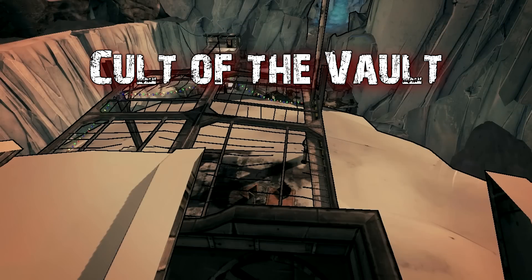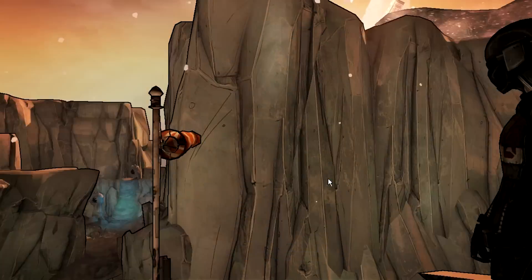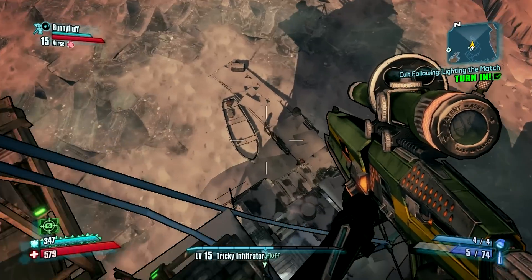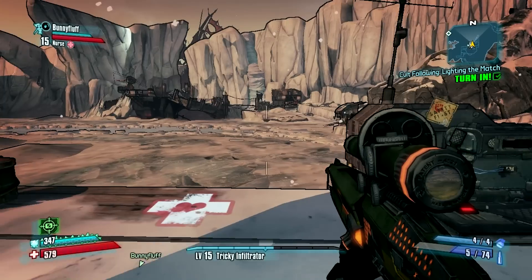The first symbol is on the top of the bandit encampment found here — it's a very bad angle of the map but you can still use it for some visual reference. This one requires a little bit of acrobatics and you must have completed the quest to power the elevator. Seeing as that is a quest very early on, that shouldn't be a problem, so let me show you exactly how to get to this symbol.